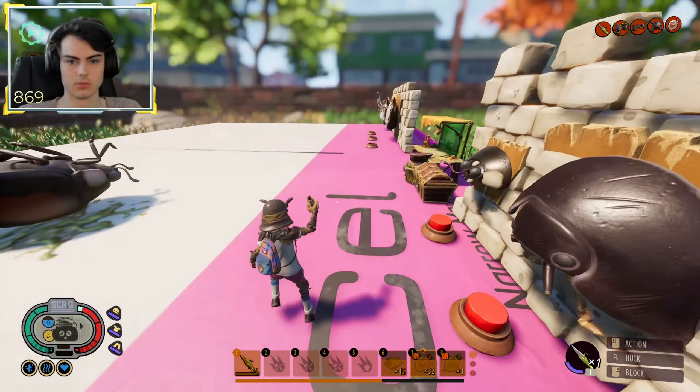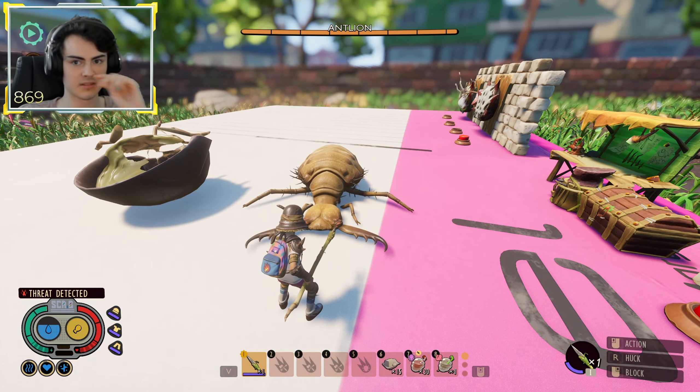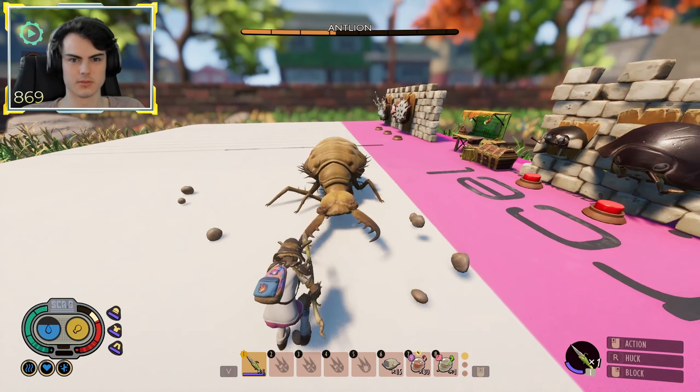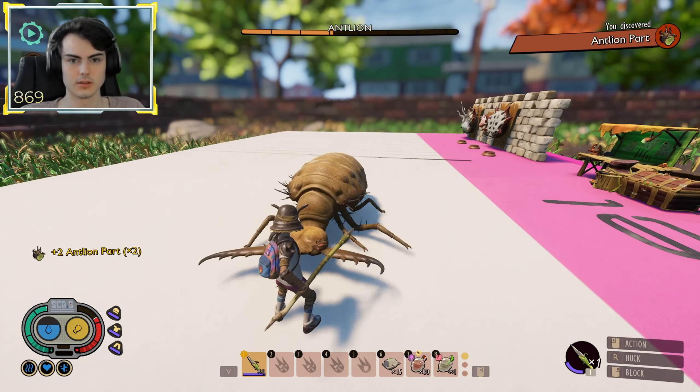Let's try roly poly — I think roly poly is going to do a decent amount of damage. That's not his most powerful attack yet. Doing a decent amount of damage. I'm going to do one attack again, almost killing him. So currently we have four hits, and it takes about five hits to kill him.